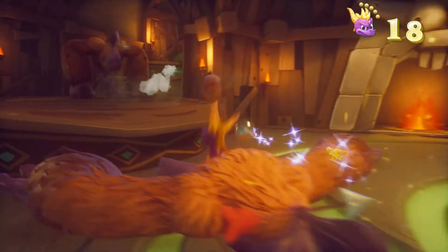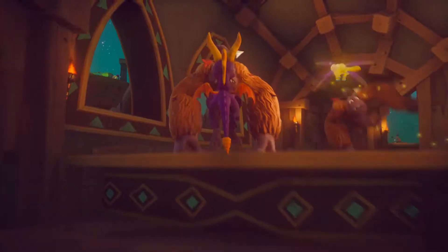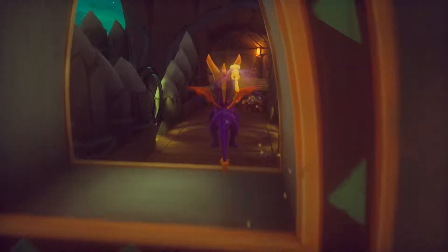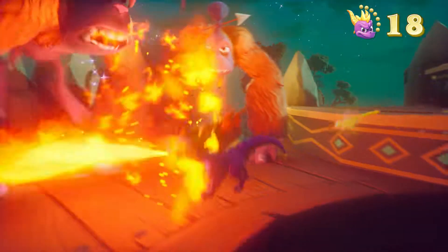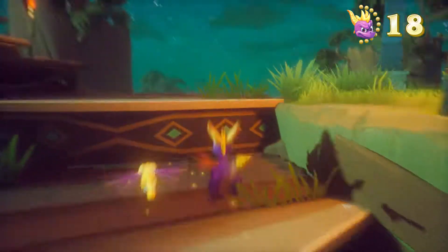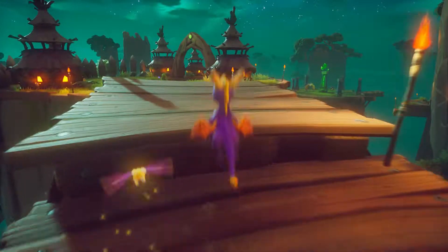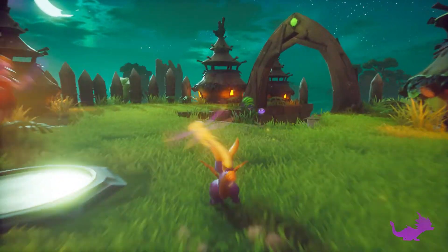There is a gem thief right there who's going to run away from you. And for this trophy, we're going to get to two hidden areas of the map, which are probably going to have your last gems in it. So we're going to go left here — this is to one of the secret areas. The other secret area is to the right back there. These two secret areas will probably have your last gems, and also your last dragon for this level.